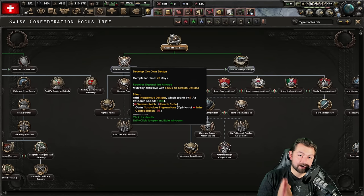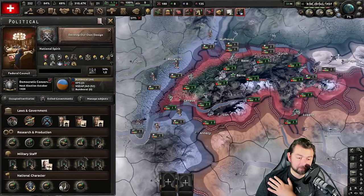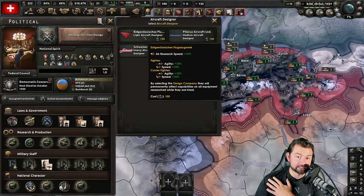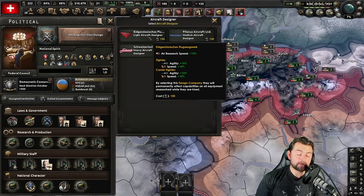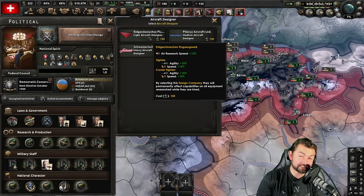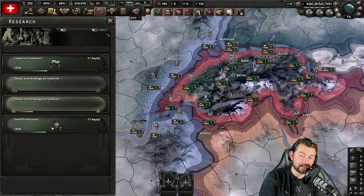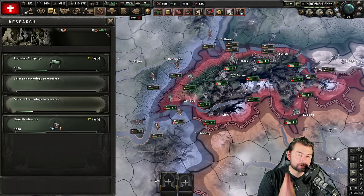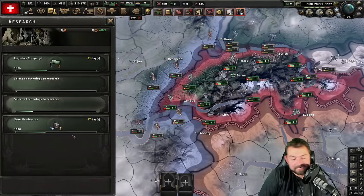We've saved up a whole bunch of political power so we can go over here to our aircraft designer and — what's this? Another 15% air research bonus! So that's a whopping additional 30% research speed towards aircraft on top of our base 60% that we already have, giving us plus 90% research for aircraft. Do you see what I'm talking about here yet?